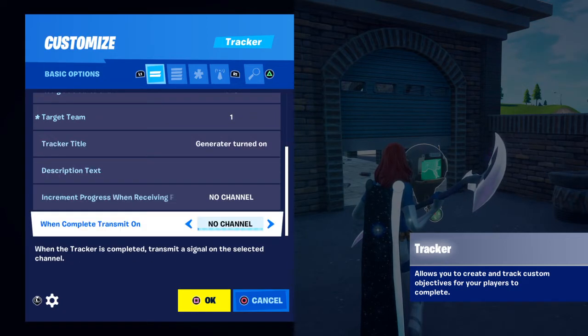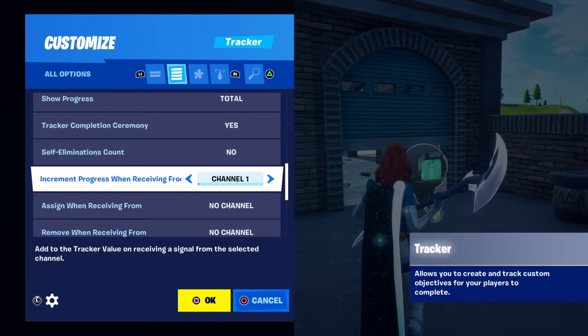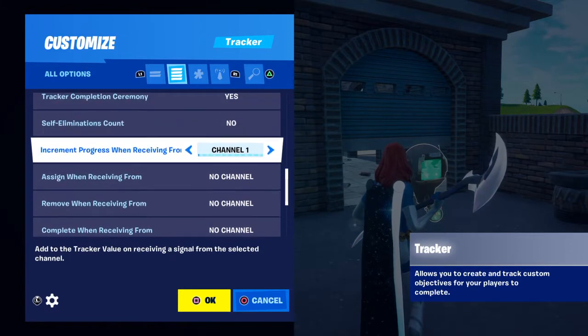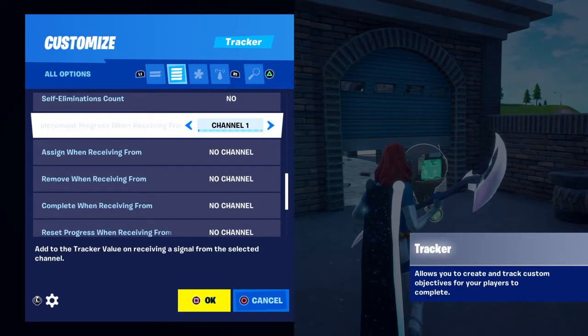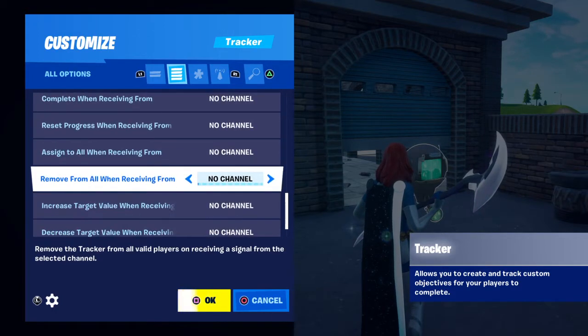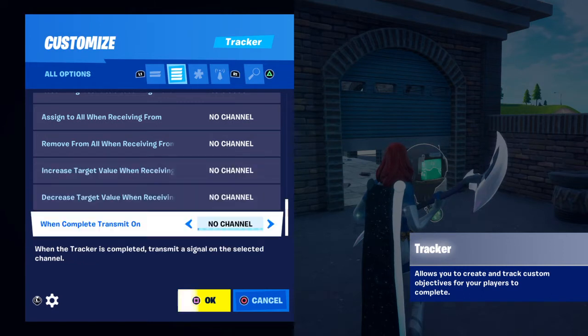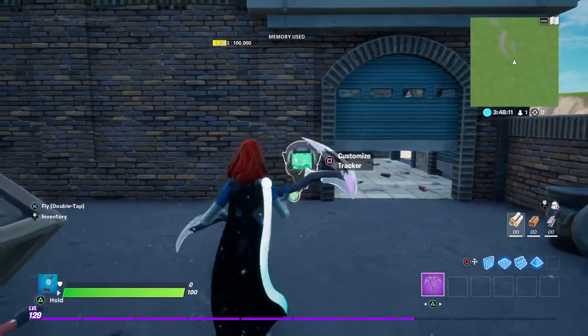As you can see it says 'Generators Turned On.' You can see it says 'Increment Progress when receiving from Channel One.' So from Channel One, when you break it, it'll update. And you've got to say 'Increase Target Value, receiving from Channel One.' Now that is done.